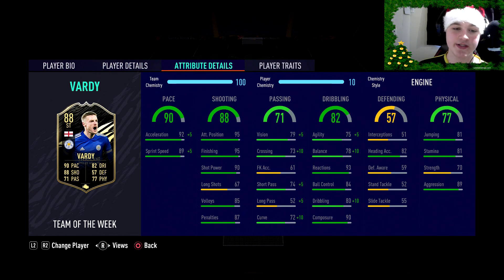For the chemistry style you could go with a Hunter or a Hawk, but we'll be going with an Engine. You need a little pace boost — 90 pace going to 95, 97 acceleration, 94 sprint speed. His shooting is only 88 because the 67 long shots bring it down so much; if it weren't for that you'd have like 91 shooting. With an Engine, his shooting is already good enough: 94 positioning, 94 finishing, 90 shot power, 85 volleys, and 87 penalties — you don't need an upgrade on that.